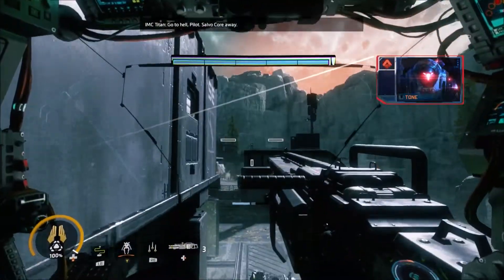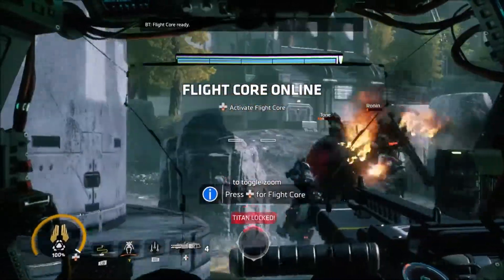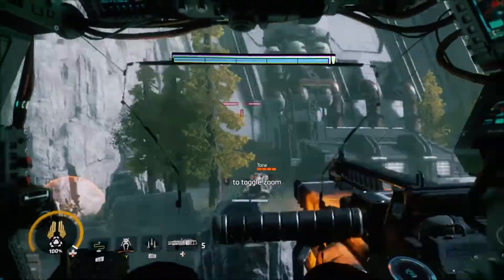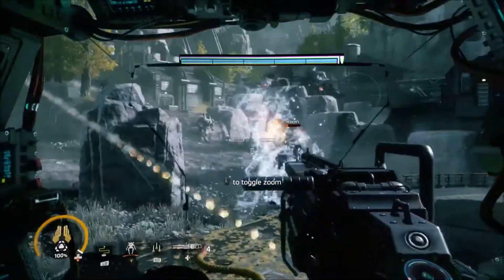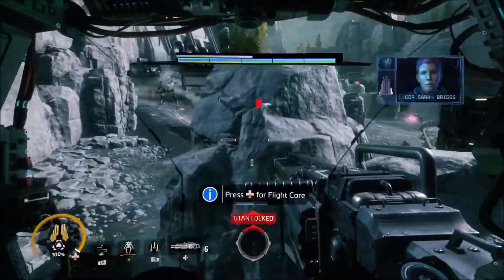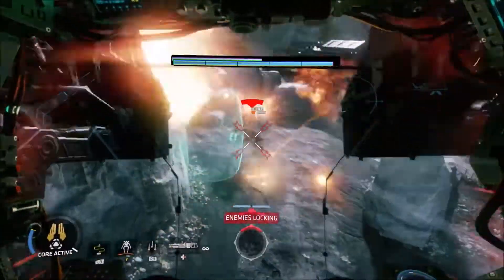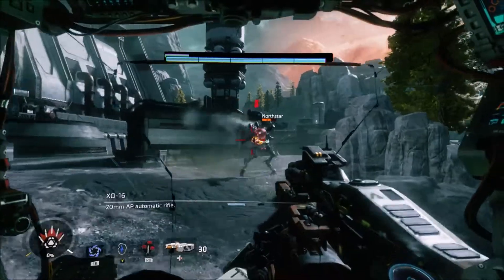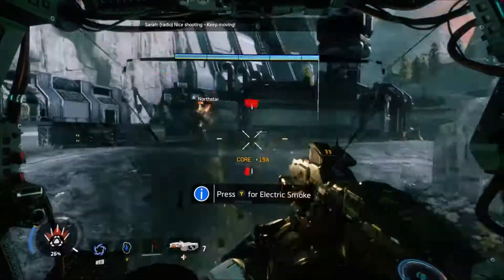We'll go over Legion when we get him. They're gonna keep calling down their Titans so we have no choice but to push. The Northstar weapon, which is the veil gun, is extremely powerful and does a lot of damage. I'm gonna use my flight core and then stop after this. All right let's go ahead and switch back over to Expedition - I like this one just for the fact that it's pretty average, all around really good, with rockets, a vortex shield, and electric smoke.